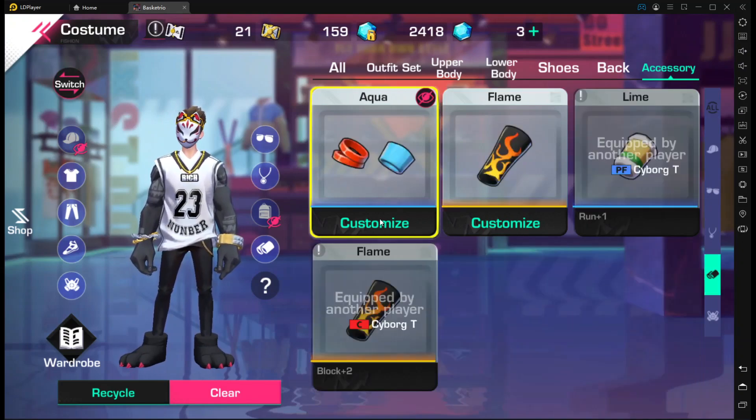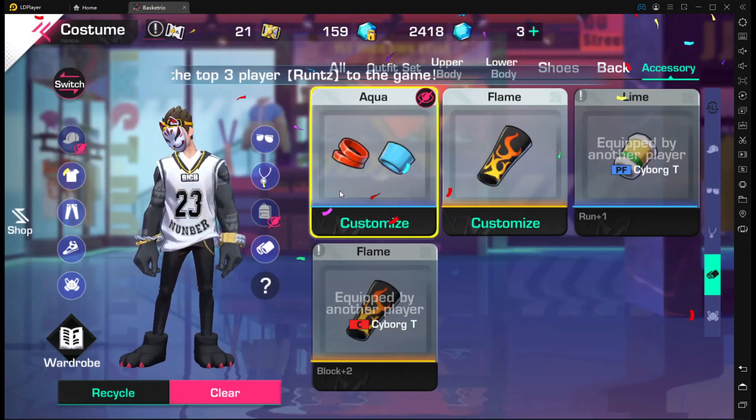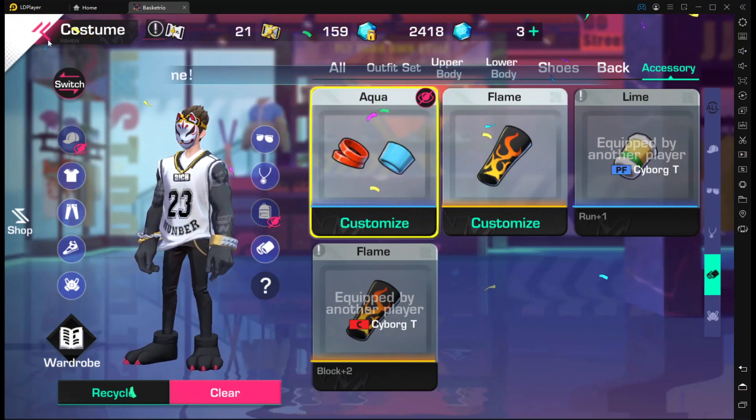Let's move on to the wristband, which should be the last piece on the clothing set. It's plain and obvious what to go for here: the block stat. You don't need too much run, and control — point guards start with high control already. Inside shot you don't need either. Stack the block stat on the wristband — plus two block instead of plus one run.